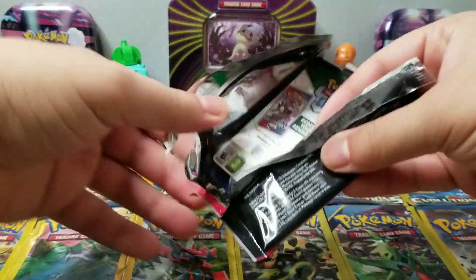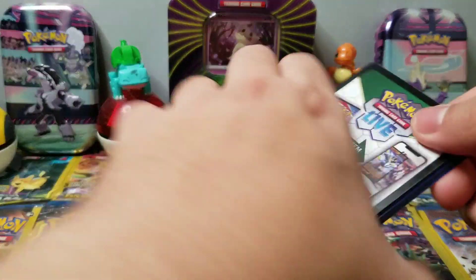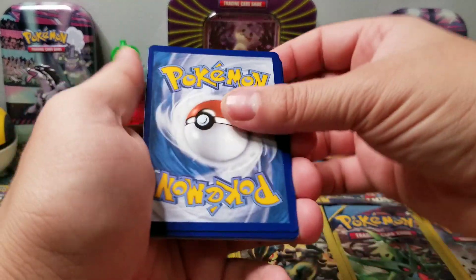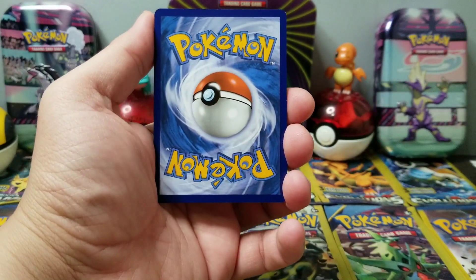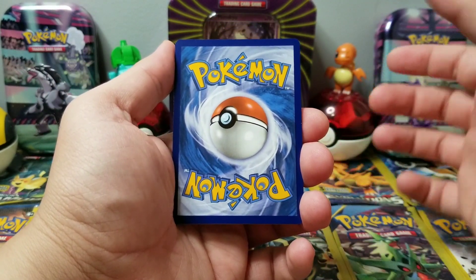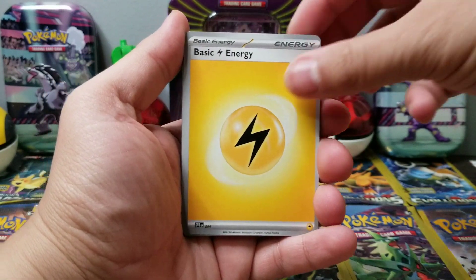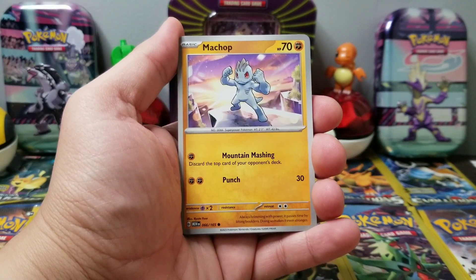Let me know what your luck has been with any of these new sets. They just have really brand new Pokémon — I don't even know what they're called. I'm going to guess psychic — no, electric. All right, electric energy, let's go!